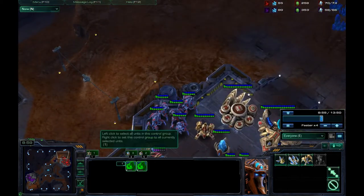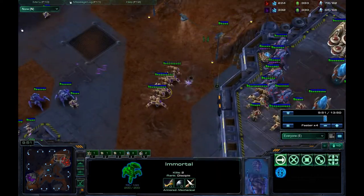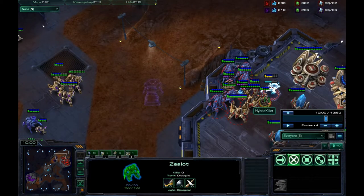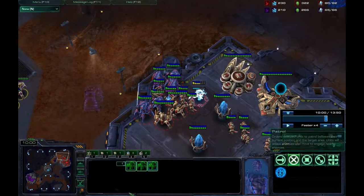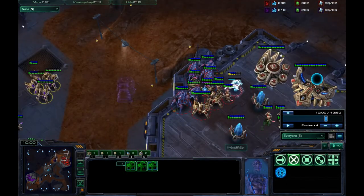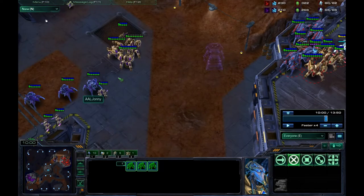The usual counter to this build is Stargate, or you go Charge Lots. Charge Lots are pretty effective against mass Immortals because they act like Zerglings and get a surround on your whole army. But Immortals are pretty overpowered — they do 50 versus armored and 20 versus light. A Zealot has around 150 total health, so it takes roughly seven to eight shots to kill one.